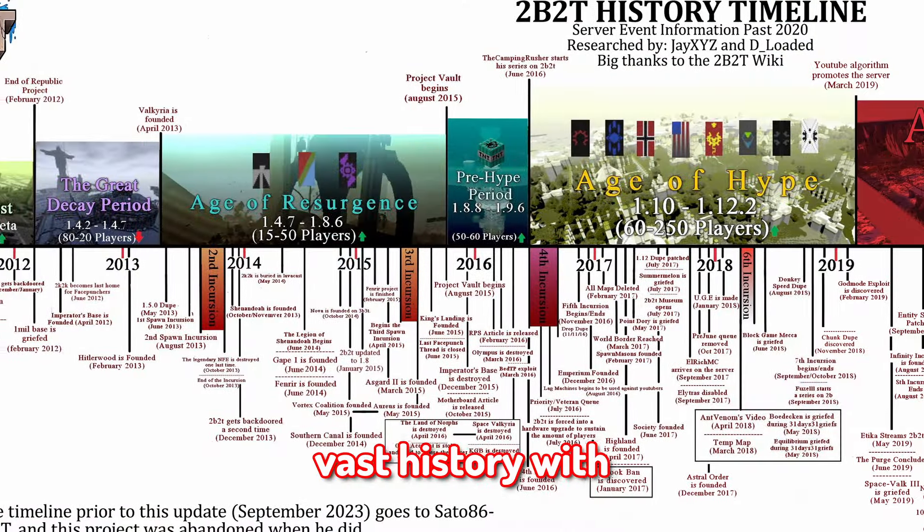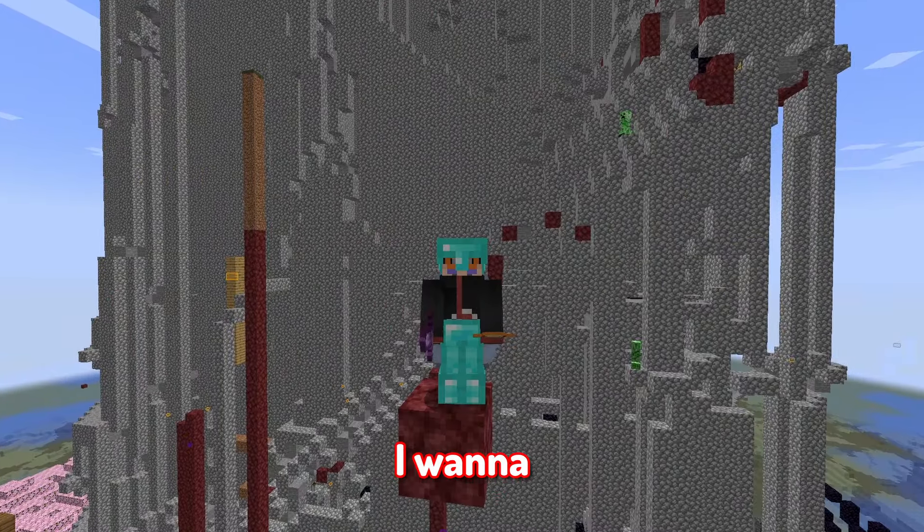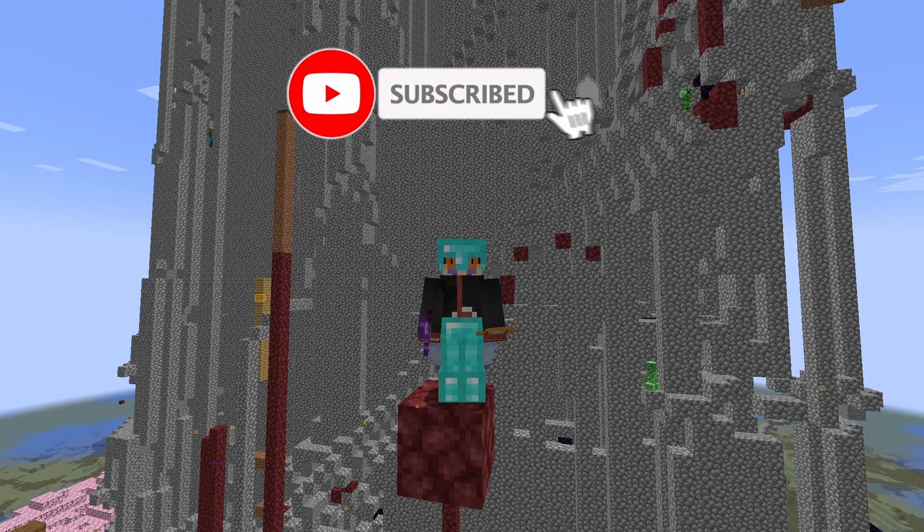2b2t is known for having a deep, vast history, with the server still running since December 2010. Today I want to visit some of the most notable historic bases on 2b2t and document them in their 2024 state. I'm going to be visiting three bases: Squid Base, the Drain, and Valkyria. If you want to help a small creator, consider subscribing.